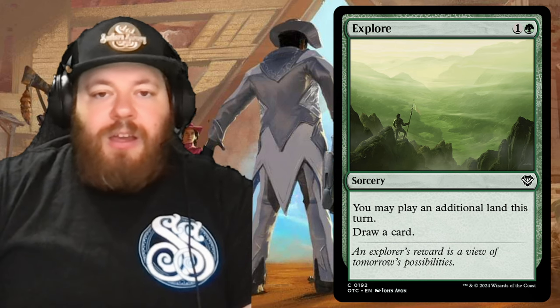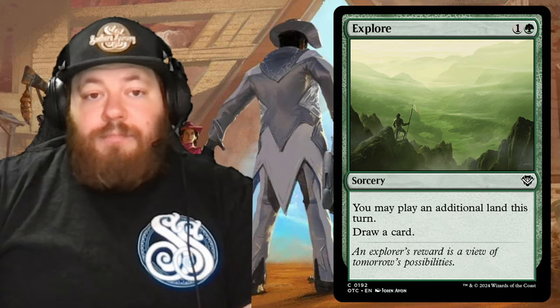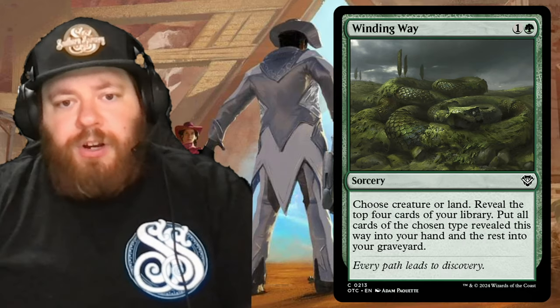Then Explore — I think a slept-on card, but it sees a lot of play and it's just worth its weight in gold. For one and a green, you may play an additional land this turn and draw a card. Early game, Explore is just chef's kiss — you always want to see that.